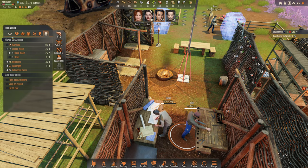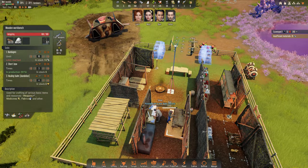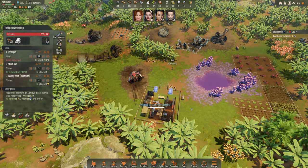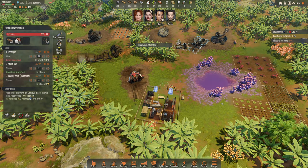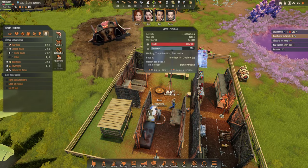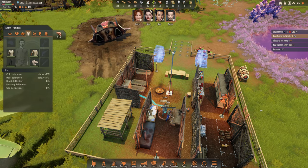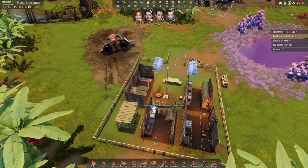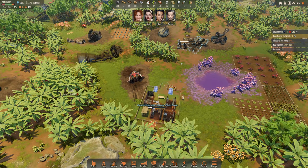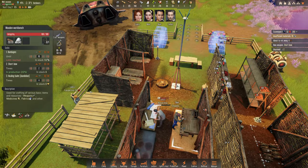Research weapon smithing, research flamethrowers. He's creating the bow — we need the bow, and then we need three bows. Short bow — then we need to use short bow. Let's give it to Simon. He's researching, okay.